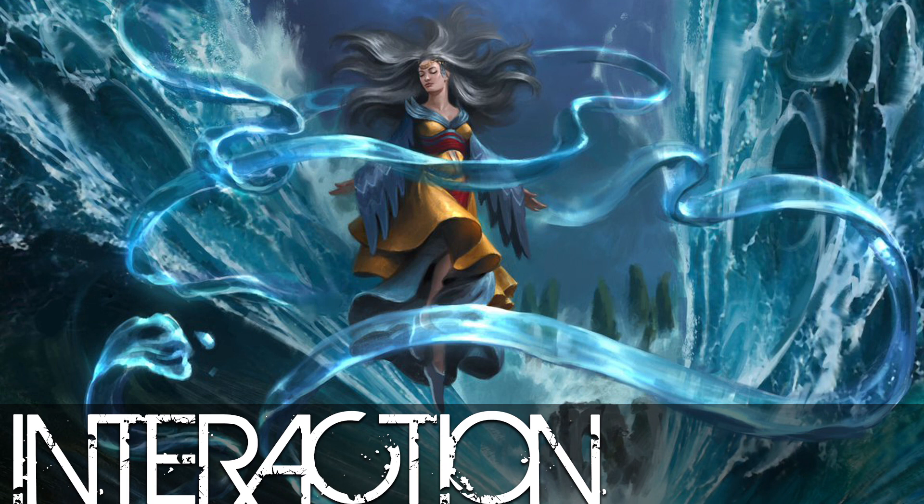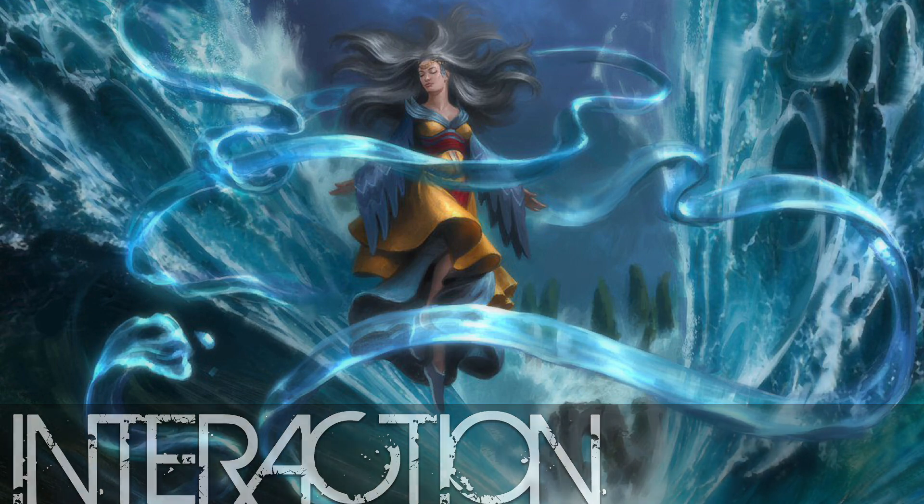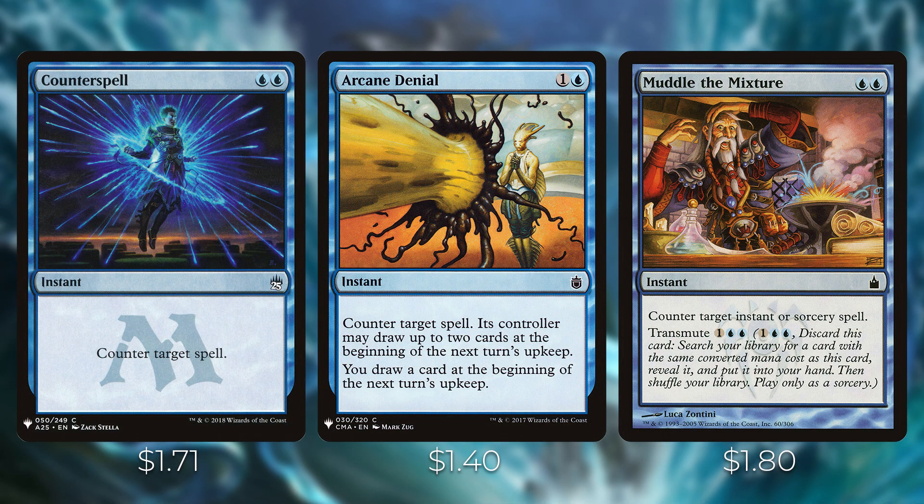Now let's talk about interaction. We have over 15 ways of interacting with opponents. Single targeted removal is where it's at with this deck since Kalamax can copy those spells for a two-for-one. We have Counterspell, Arcane Denial — which counters a spell but lets opponents draw two and you draw one — and Muddle the Mixture, which counters an instant or sorcery but crucially has transmute: for three mana you can discard it to find a two-mana card. Spoiler alert, we do have forks that cost two — one of our combos.